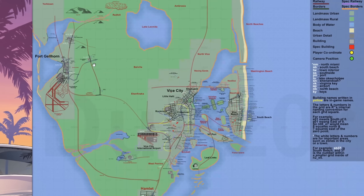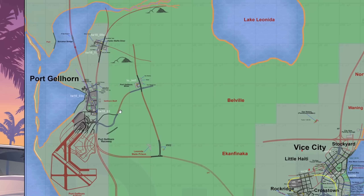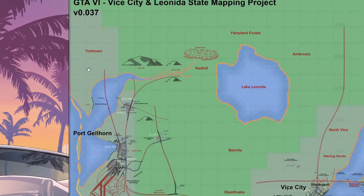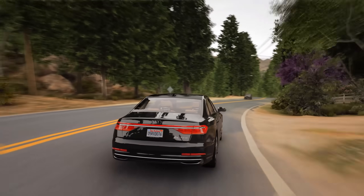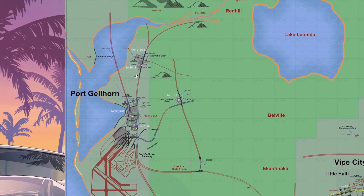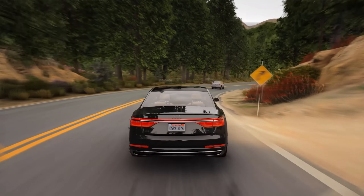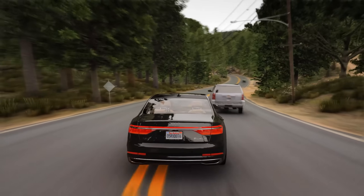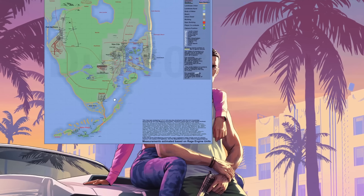The GTA 6 map is rumored to have three major cities, but for now we only know two: Vice City and Port Gillhorn. I typically start from the northwest side of the map and make my way down covering all of the locations and names we know. Some of the biggest changes have been made to the Port Gillhorn area — more specifically the borders and the placement of some of the roads and locations on the map.